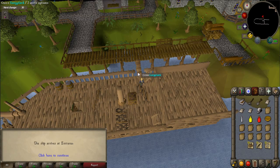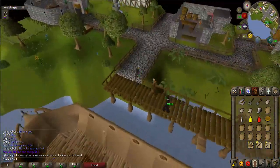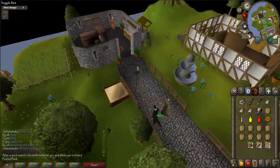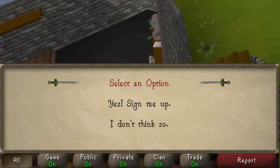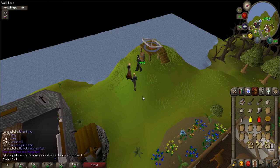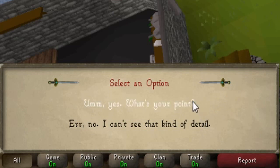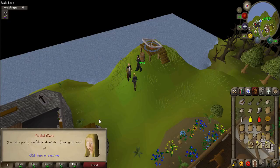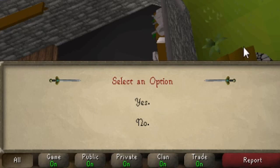Once there, exit the ship and find Auguste, who is located on the west side of the island near the water and range icon. Talk to Auguste — he will show you some schematics. Exit out of the schematics and talk to him again. When prompted say, yes, what's your point? He will tell you to bring items to make the balloon.